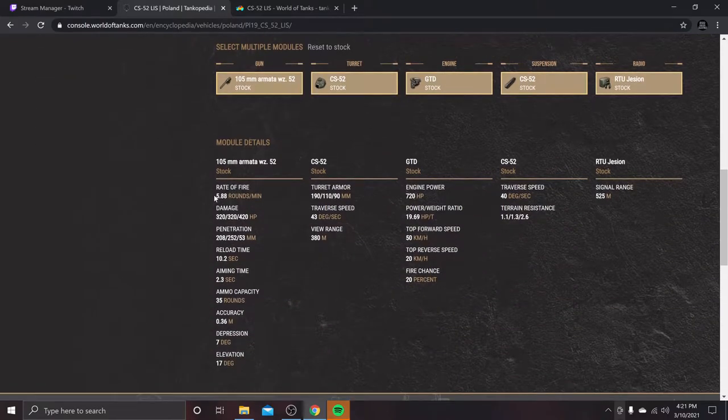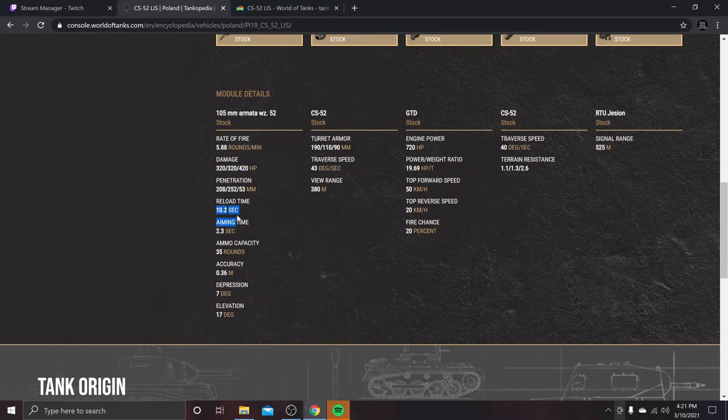5.88 standard rounds per minute, 208 for standard penetration, 252 for the premium, 53 millimeters for the high explosive. 10.2 second base reload. Aim time at 2.3 — this gun handles extremely well. 7 degrees of gun depression, 17 on elevation. The elevation you'll find lacking just a little bit, but the gun depression lets you work a ridgeline. The 19.69 horsepower-to-ton ratio gets it up to top speed without a problem.